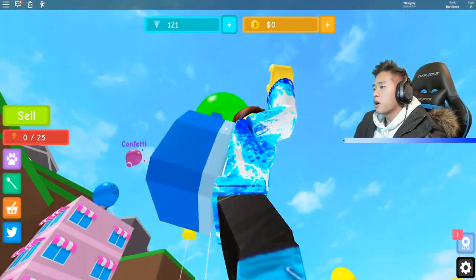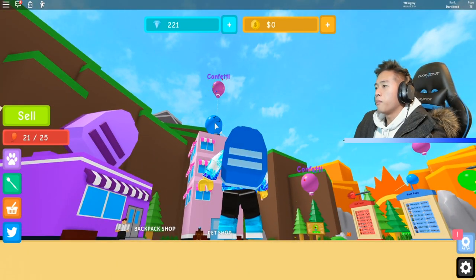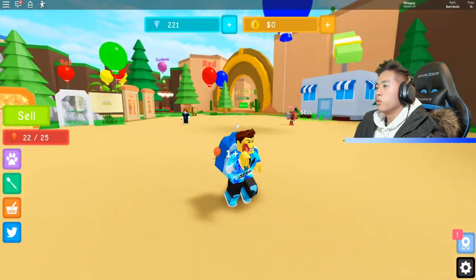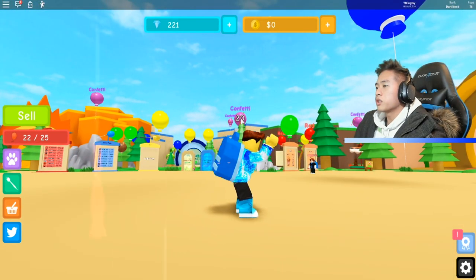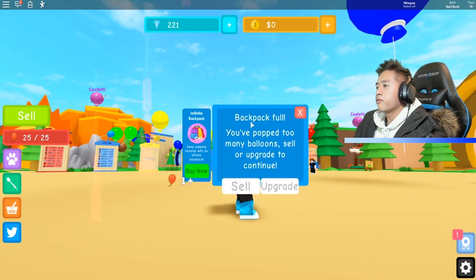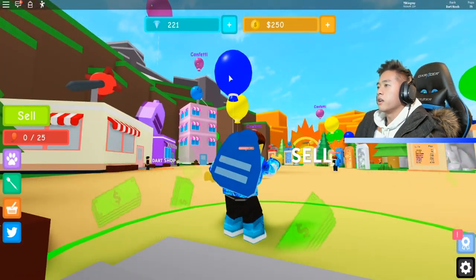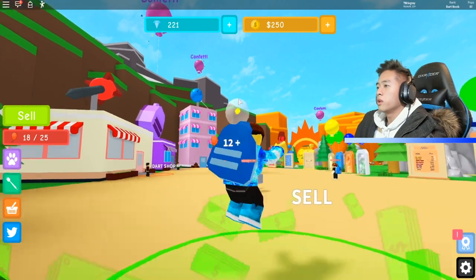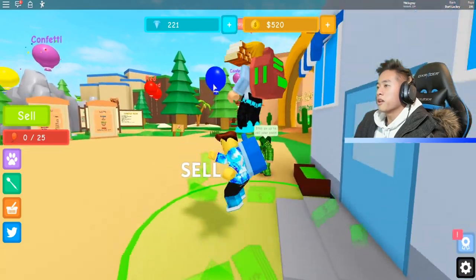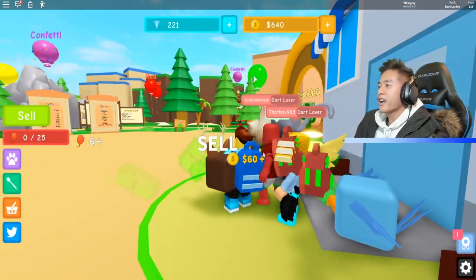So that means we could probably hit these a lot easier. We can literally just stand here and pop. We can hit these things from far away — can we just actually stand right here? We can! It's going up by five. We're selling as we go too. I can just stand right here — your boy's making some money. It's kind of like hacking.